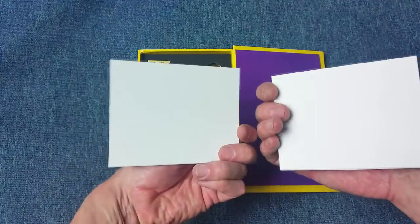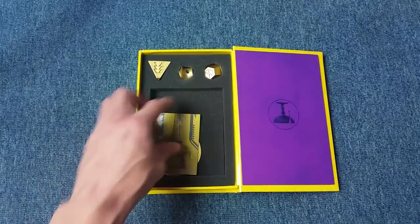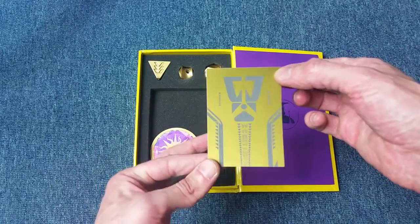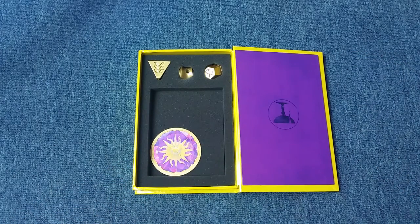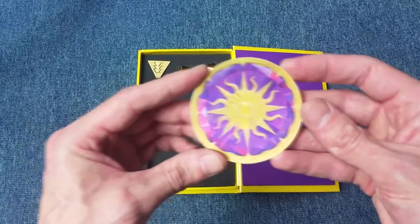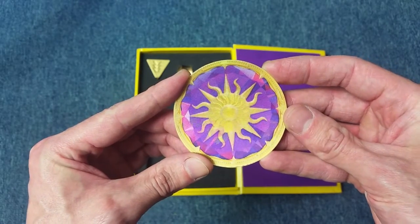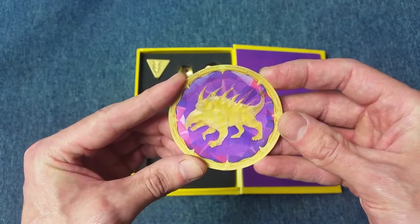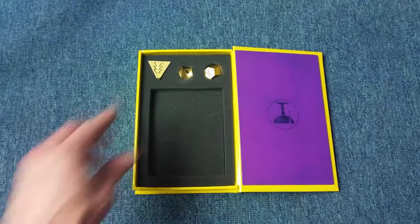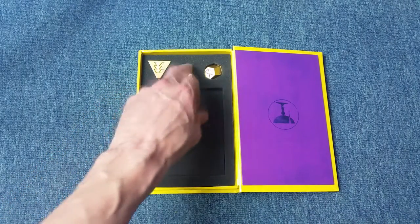We also have some postcards — blank on the other side — and we have the sticker, which is nothing really special. We also have the Cabal lenticular. Tilting it, you get a completely different picture.